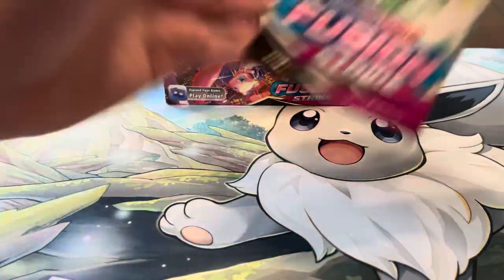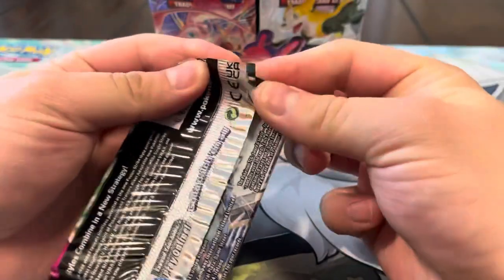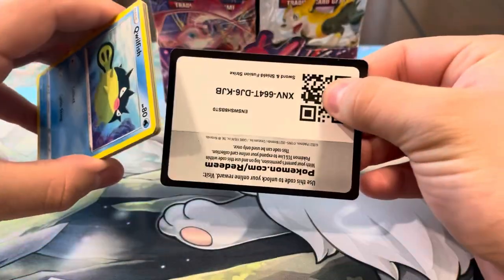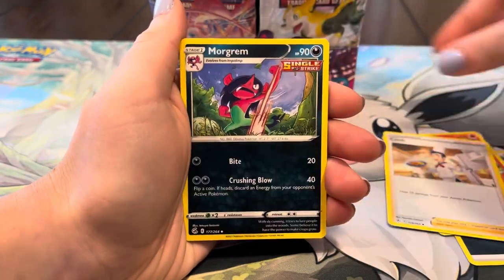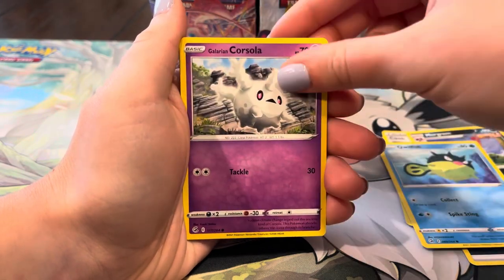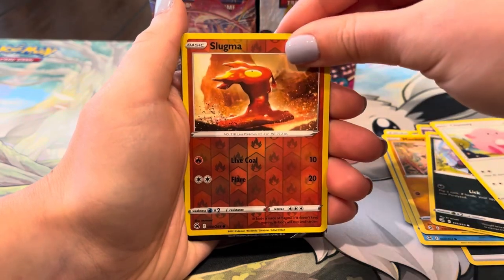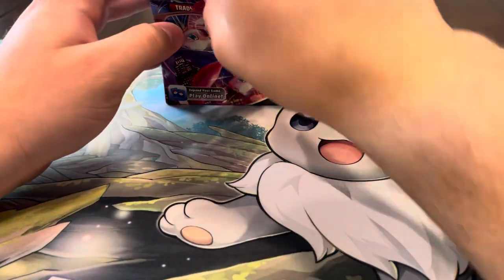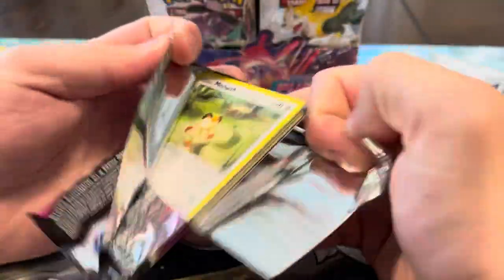Every time we open up Fusion Strike we don't know what we're gonna get — sometimes we get really good boxes, other times we get pretty harsh rates. We got Energy, Heatmor, Magikarp, Croagunk, Qwilfish, Cursola, Mankey, Zigzagoon, Camerupt, Slugma — and Gengar VR, your first ultra rare! We'll take that for sure. You had the better side so far — Gengar beats Cinderace. Let's keep it going, still haven't pulled a V-MAX or full art.